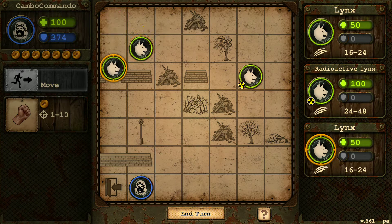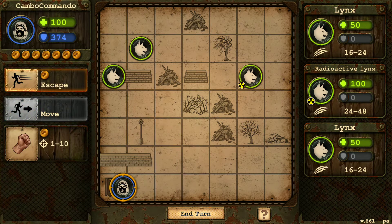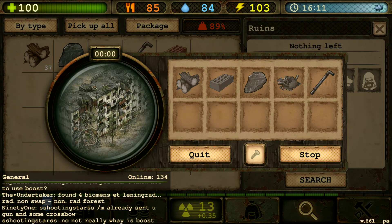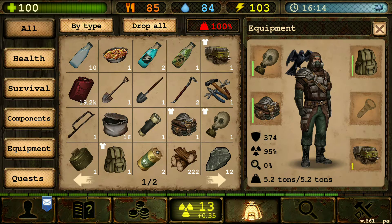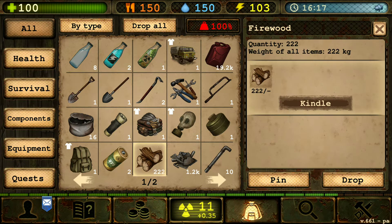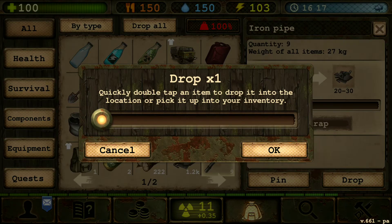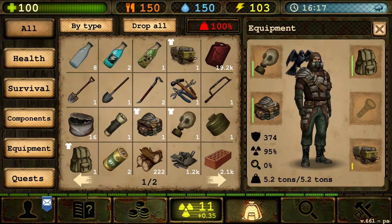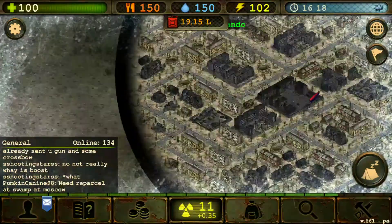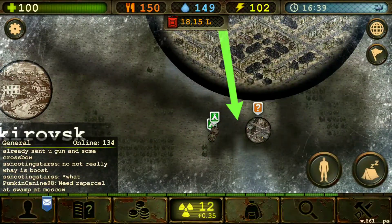Why aren't you affected by the snow right now? Your moving speed should be very low. Let's link up. Anything that we can drop? I want some wood. Let's go back home and see if we can finally make that greenhouse.